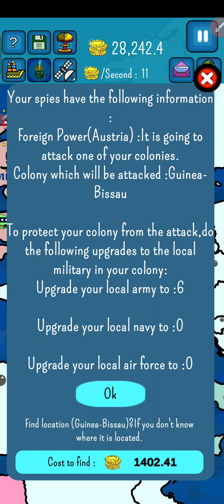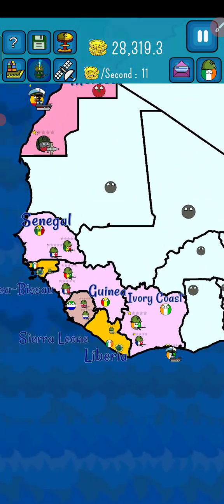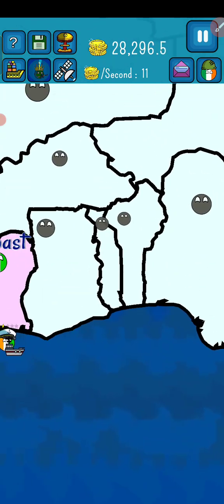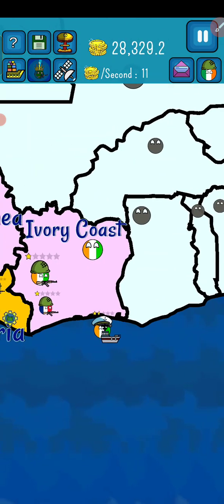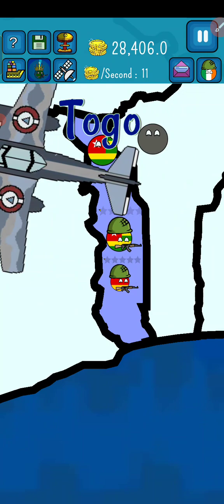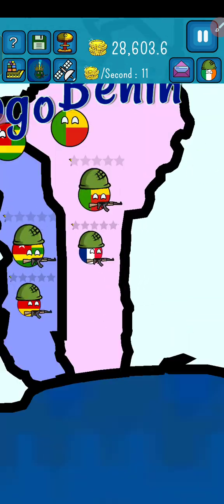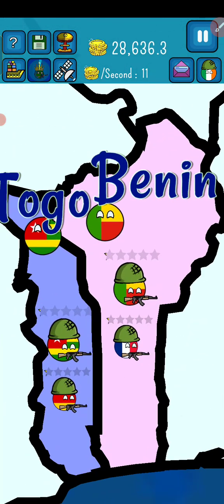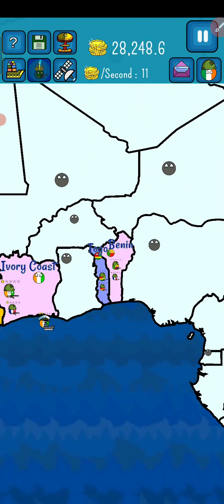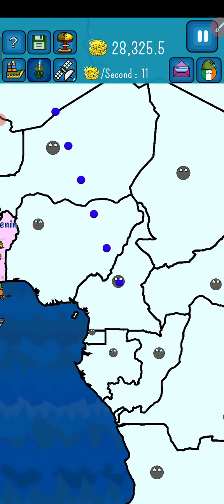Austria is attacking Guinea-Bissau! Austria, why do you need to do that? Let's upgrade Guinea-Bissau's army. This area is probably Togo and Benin, so we are going to colonize both countries.